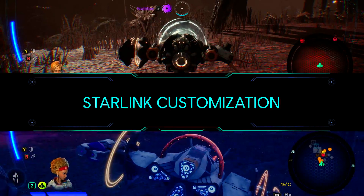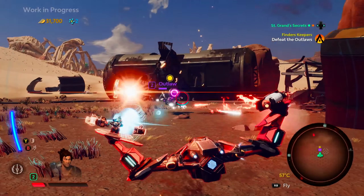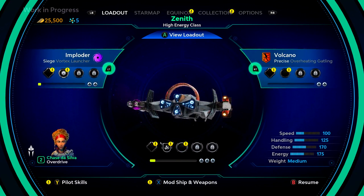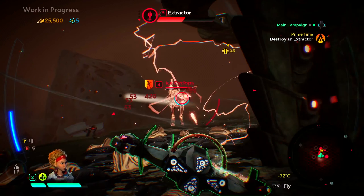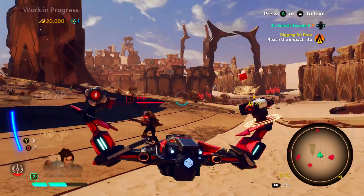First up is Starlink customization. Starlink technology allows you to seamlessly swap out real-world ship components and see those changes reflected in-game in real time. You can mix and match wings from different starships, add two wings to one side, or even fly with upside-down wings.